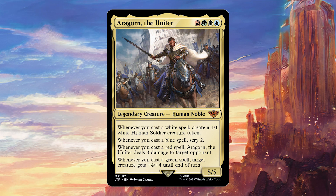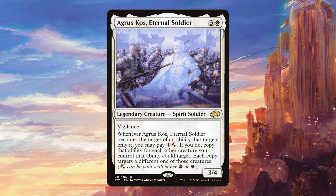We're going to start off with one of the most interesting cards I found, which is Agra's Curse, Eternal Soldier. This is really sweet because it allows you to copy an ability that only targets itself and put it on every creature you control. Aragorn's ability with the green trigger gives +4/+4 to target creature, so if you choose Agra's card, you can pay 2 mana and make it a board-wide buff giving +4/+4 to all of your creatures. And since Aragorn is also making tokens, this is going to be great for finishing the game — it's one of the best cards in the deck.